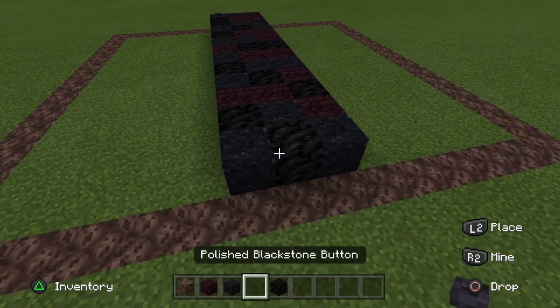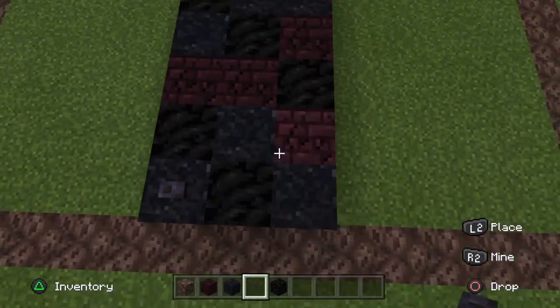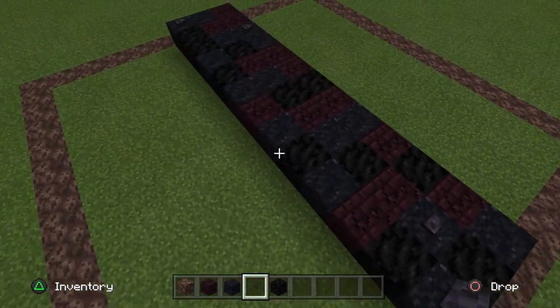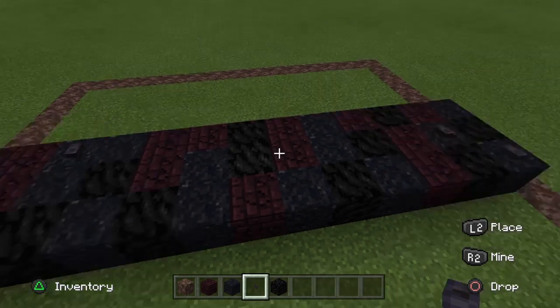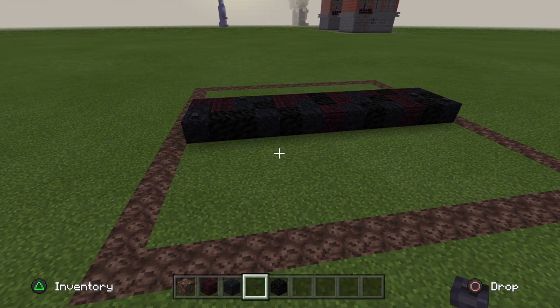Place your buttons on the concrete powders where possible rather than on the coal — it definitely looks a little bit better. Don't worry too much about the middle section buttons because the car is going to go in there, so you won't see that section anyway.